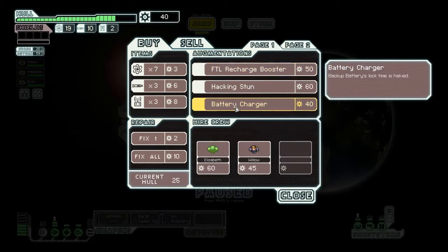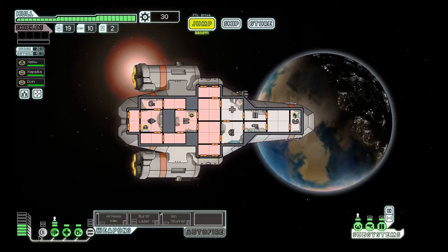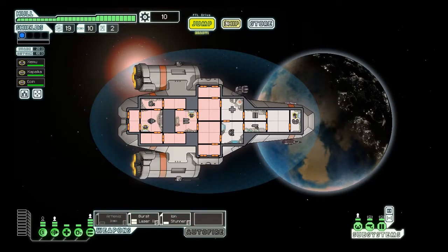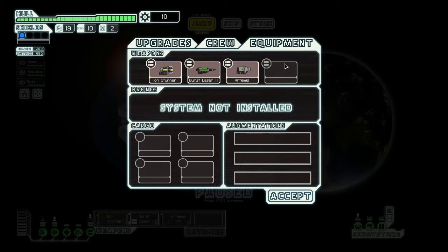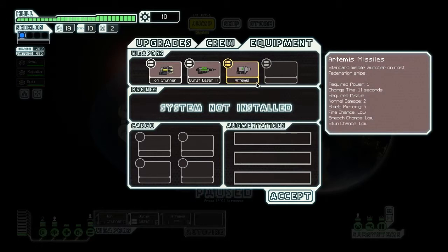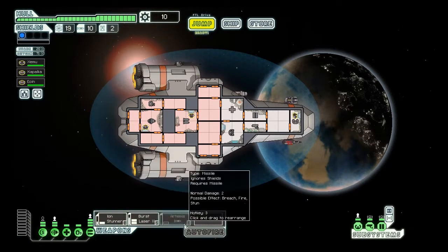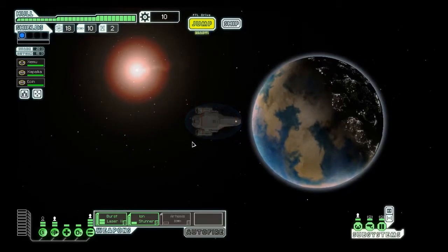I've got nothing I can sell. I could get the battery charger but I don't have backup batteries, so what we're going to do is repair our hull and upgrade our reactor so we can power both weapons. You want to make sure the weapon furthest to the right will deactivate first if you run out of power — so I'm putting the Artemis on slot three because if I lose power it drops from there first, then burst laser, then ion stunner. I want the ion stunner and burst laser as primary, so let's arrange them that way.